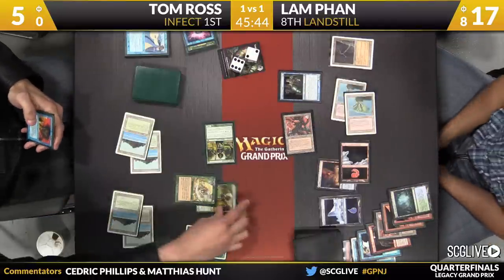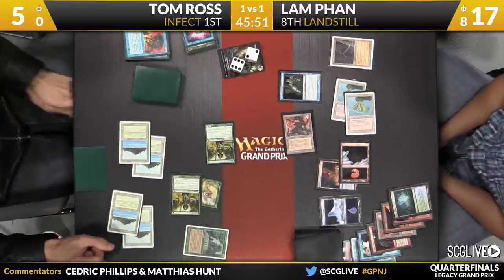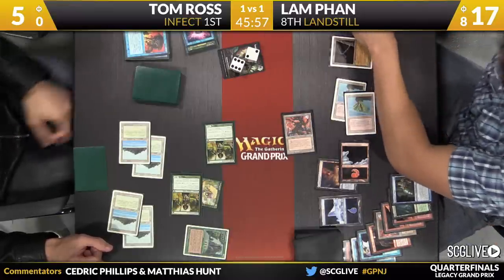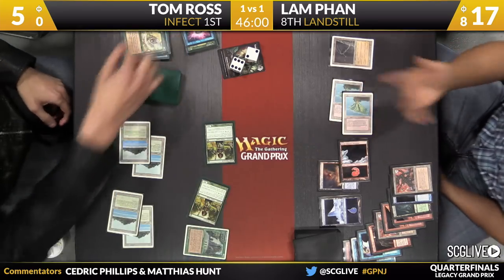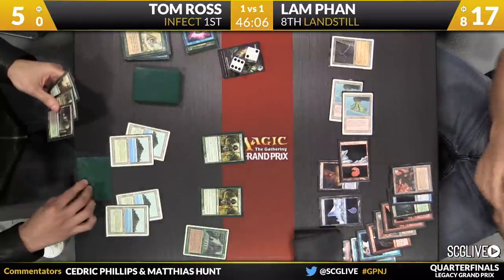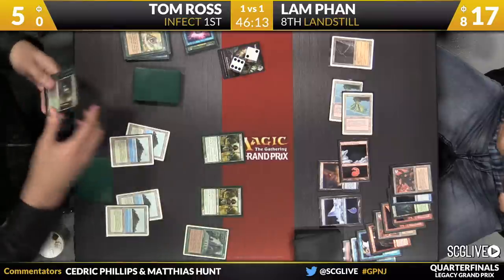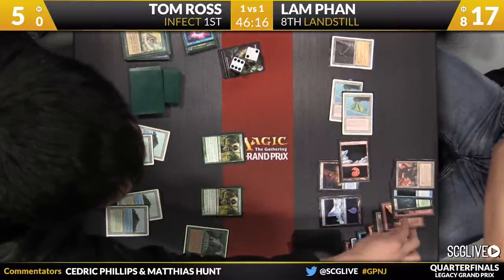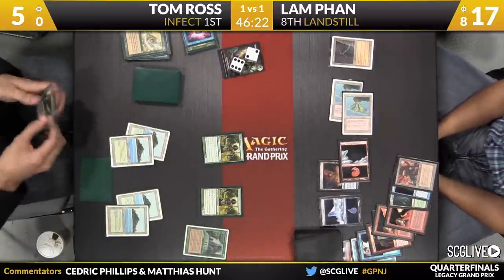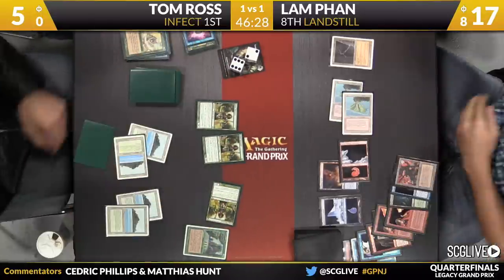Snapcaster Mage — absolutely not. Yes, because Snapcaster would get Sudden Shock. Actually he'd be able to beat the Sudden Shock, which is kind of cool. What's going to happen here is Lamb is going to get four life back — so he's going to go up to 17 — but Tom leaves him empty-handed. Tom will take a look at the top couple of cards — Noble Hierarch among them, there's also a copy of Become Immense. Look at all this pump — Tom's going to get him good. You play the Hierarch first — you've got to get more Exalted. Three plus six is nine, plus four is thirteen. Three turns. So right now it's a four-turn clock. With thanks to Become Immense. Tom also checked to see how many Pyroclasms are gone — they're all gone.